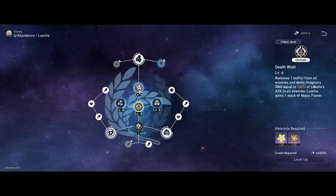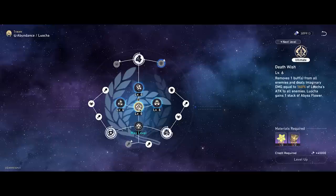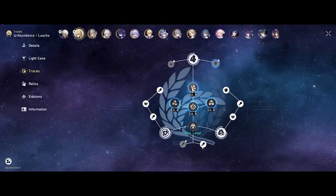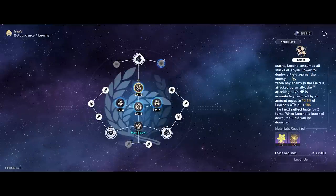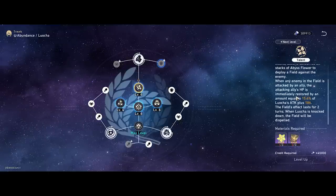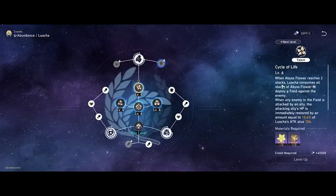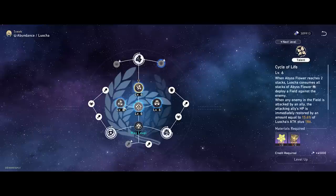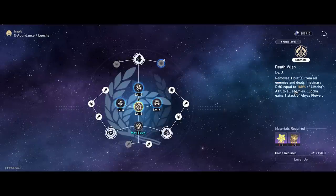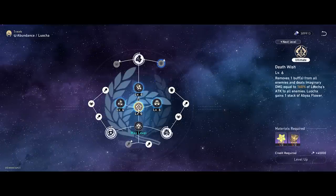Now that we've seen his kit, what are the recommended trace allocations? I think all of his abilities are very important because he rotates from normal attacks to generate skill points, uses his skill very often to heal the team, and his passive field provides sustained healing for the whole team. In my opinion, all traces should be leveled equally. If you had to pick, skill should go first, followed by talent for more healing. Normal attack is lowest priority, while ultimate is strong for additional damage.